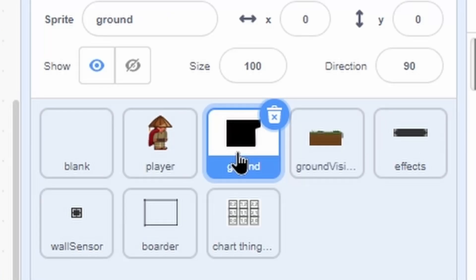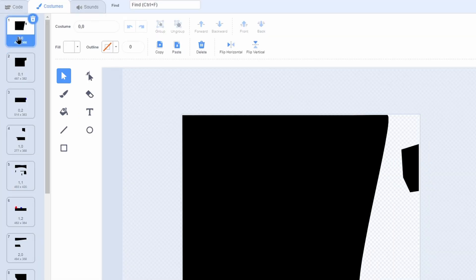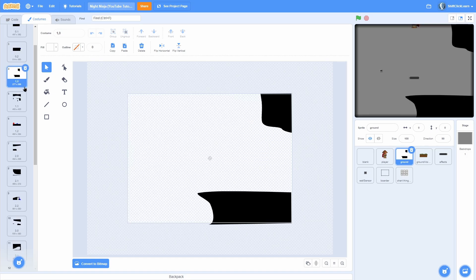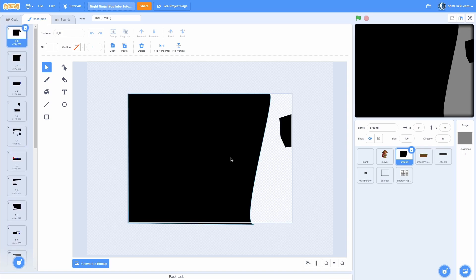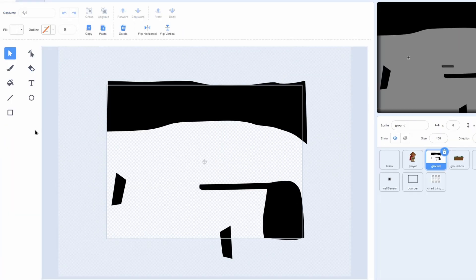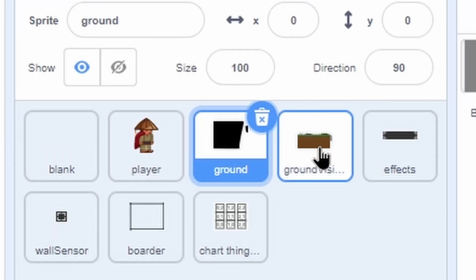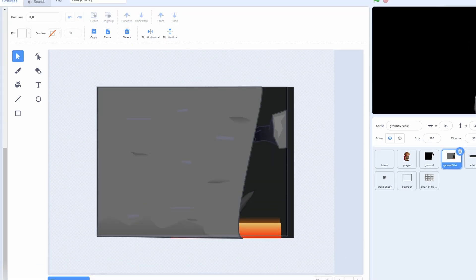Alrighty, so I have three new sprites. The first one is called Ground and it has a bunch of costumes — don't let this overwhelm you. I have 0,0 then 0,1 and 0,2, then 1,0, 1,1, 1,2 and so on. This is the hitbox of the ground — what the player is going to be colliding with, not the actual part that you'll be seeing. Then I have the exact same foreground visible as the second sprite. In Ground Visible 0,0 here is the actual costume — similar but that's just what you're going to be seeing. I'll explain all the 0,0 stuff in a bit.